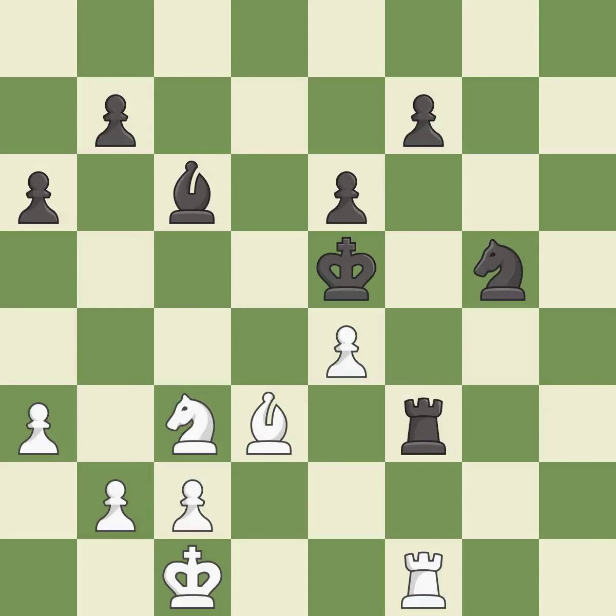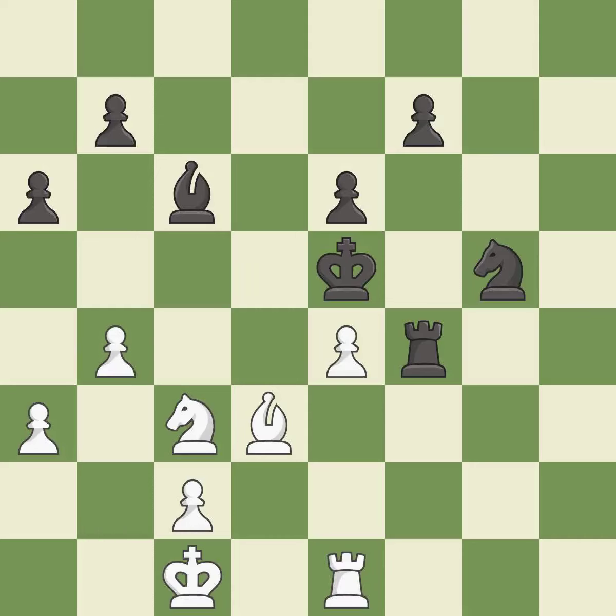This offers to exchange pieces of equal value — it is good. This protects an under-defended pawn that is under attack — it is best. That's what I would have recommended — it is best. This is a fair move — it is good. This is the start of the endgame and black is winning.